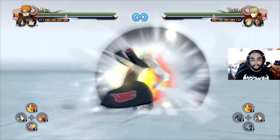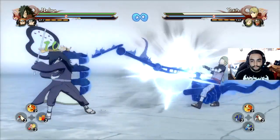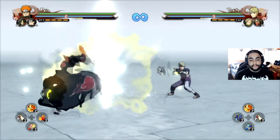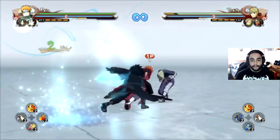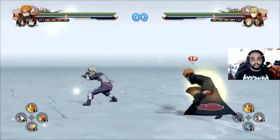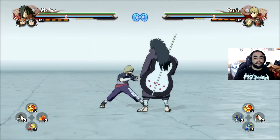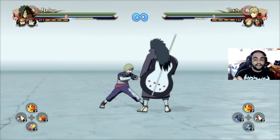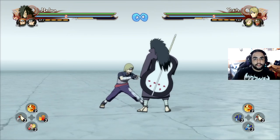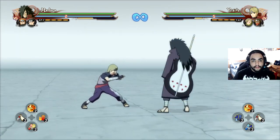So watch carefully — here's the slow motion version for Pain. It shows you exactly where to switch in the combo. You want to switch as the clone is coming in. A lot of people get confused and try to switch around too late. The logic is that when the clone comes in to do the hits, it's doing its own animations — those multiple hits provide enough stun for your new character to do literally whatever they want.